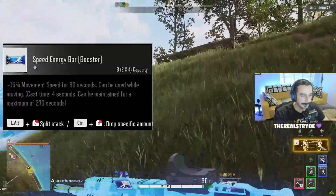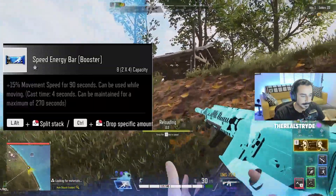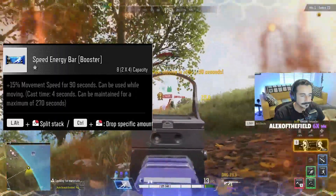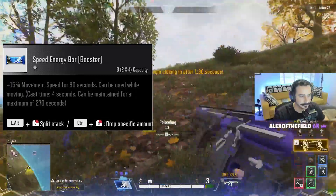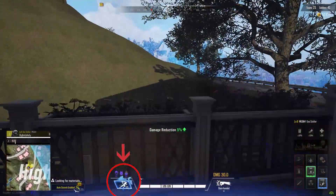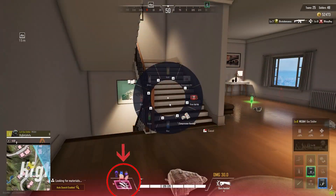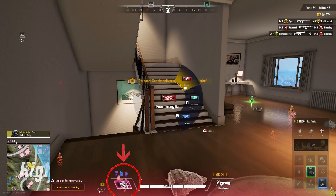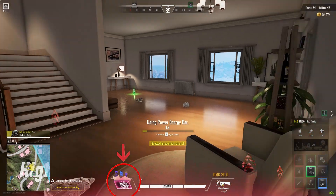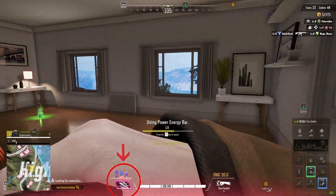And lastly, we have the speed bar, giving you a 15% movement speed buff. This can be really great while running from the storm or to close or gain distance from anyone you're fighting. Now, each bar you eat gives you a duration time of 90 seconds. But what's really cool is that you can stack the duration time by eating the same type of energy bar consecutively, giving you a maximum of 270 seconds — or if you're bad at math like me and you ask your Alexa, it comes out to four and a half minutes.